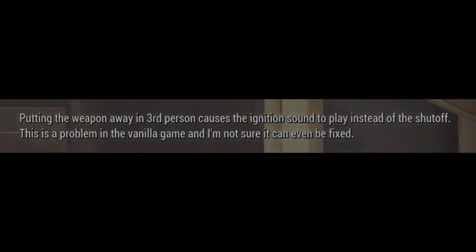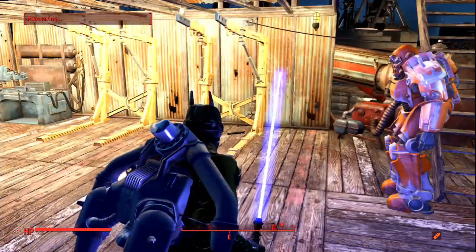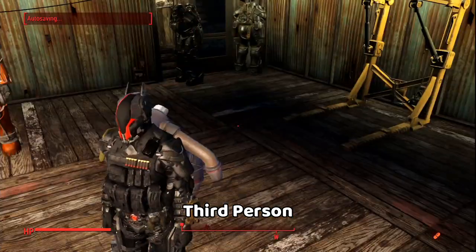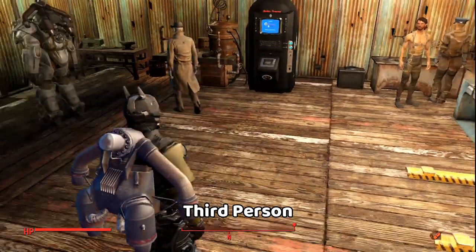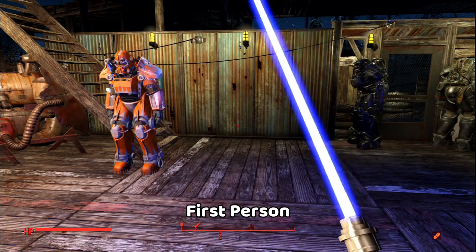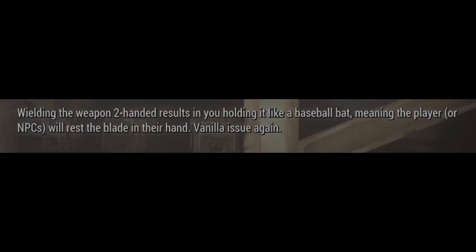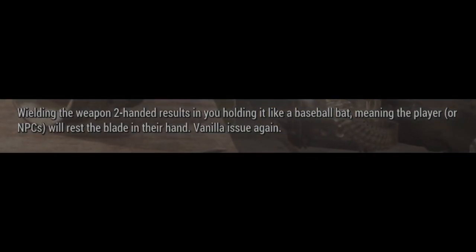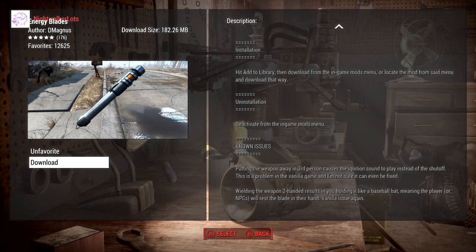Known issues: putting the weapon away in third person causes the ignition sound to play instead of the shutoff sound, and this is a problem in the vanilla game that may not be fixable. Also, wielding the weapon two-handed results in you holding it like a baseball bat, meaning the player or NPCs will rest the blade on their hands. But these are really small bugs to pay for a really good mod.